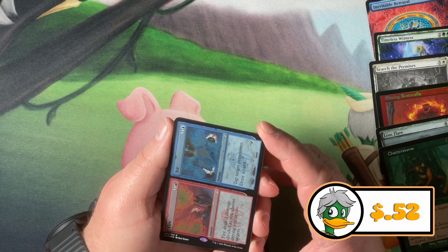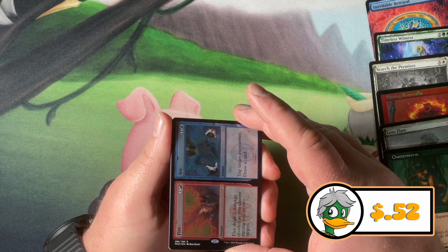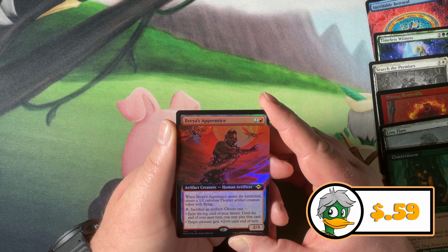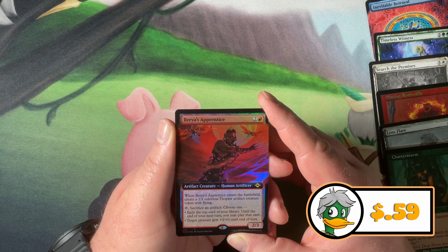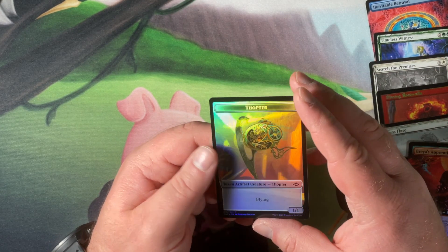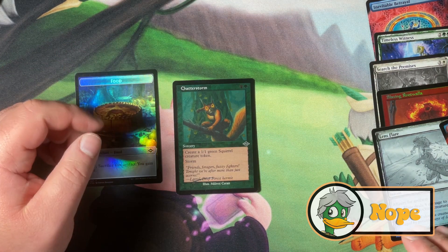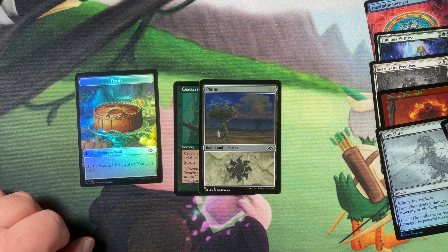And we've got an etched Fire and Ice. So far this pack has not paid for itself. We have one more card — Brea's Apprentice. When Brea's Apprentice enters the battlefield, create a 1/1 colorless thopter artifact creature token with flying. Tap, sacrifice an artifact, choose one: exile the top card of your library until the end of your next turn, you may play that card; or target creature gets plus two, plus zero until end of turn. And then we got a food token. I think that might be the most expensive card at like, God, I don't know, five bucks. Yeah, I don't know any of these cards. I think that planes is the best thing I got besides the food token.